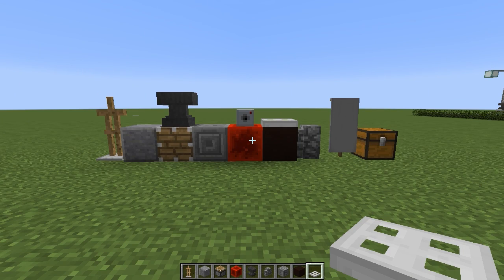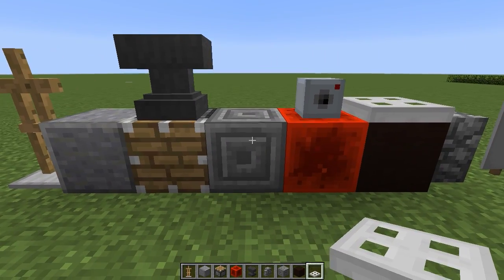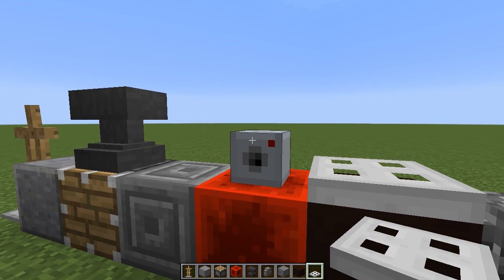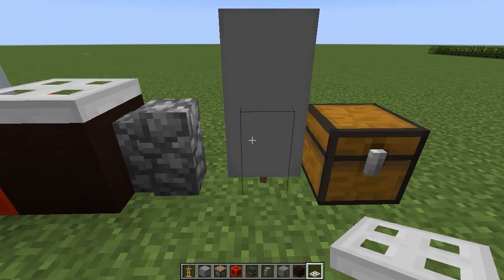To build this really cool traffic light you're going to need all the blocks you can see right in front of me. We are going to need an armor stand, polished andesite, pistons, anvils, chiseled stone brick, redstone blocks, a custom camera head — I will show you how to get this a little bit later on — black stained clay, iron trapdoors, cobblestone walls, and a light gray banner.